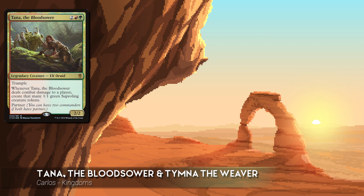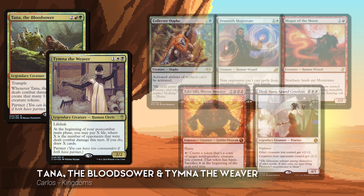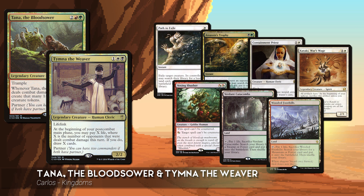Carlos is playing Tana the Bloodsower and Tymna the Weaver. This is a hardcore creature stax deck looking to slow the game down as much as possible until it can put together a Kiki Pod combo or just use old-fashioned combat damage with Elesh Norn. His starting hand includes Path to Exile, Assassin's Trophy, Containment Priest, Kataki War's Wage, Vexing Shusher, Verdant Catacombs, and Wooded Foothills.